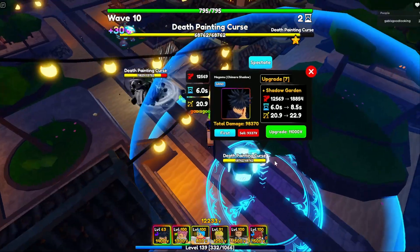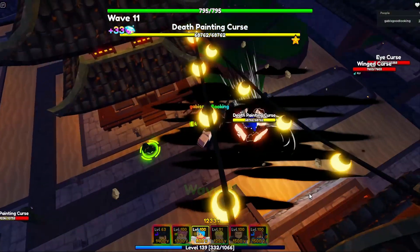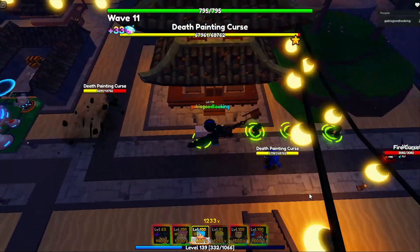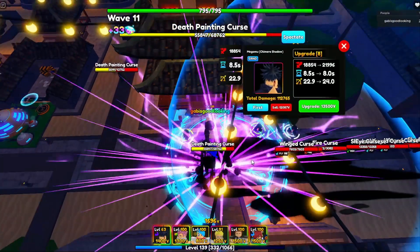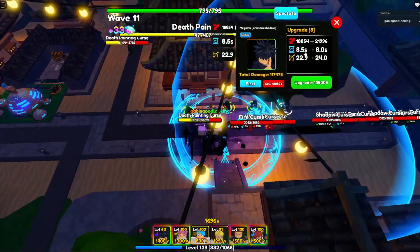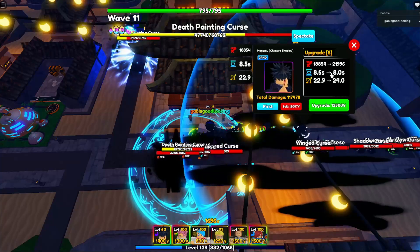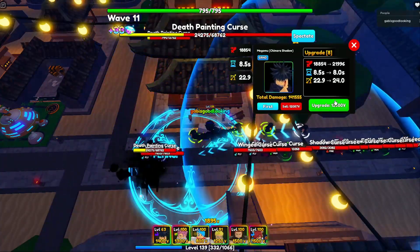Shadow Garden — let's see what it does. Oh! That is actually pretty sick. That was cool — I love the animations on that. Let's see it again. Oh my god, that's pretty awesome. As you can see, 18,000 damage — that's quite a lot. And that's going to be his last upgrade. It's a W unit, pretty good. Level 63 Megumu Chimera Shadow with a Superior 3 trait is doing quite a ton of damage — 21,000 damage. I can't even imagine how much he'll do at level 100.